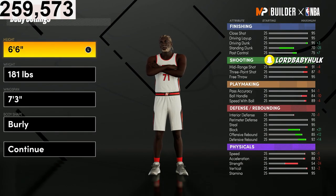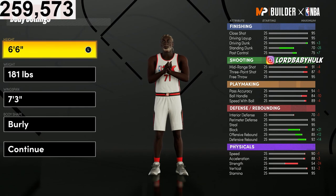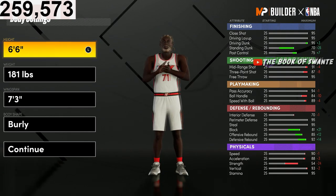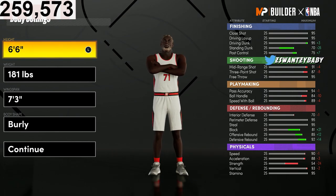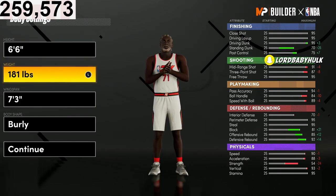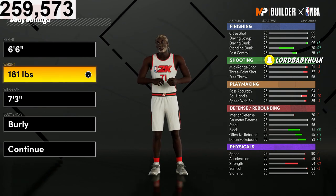You have to go six-six — six-six is the lowest height you can be and still get Intimidator. If you go six-five or lower you cannot unlock Intimidate. Intimidator is unlocked at 74 block. I went with 181 weight.